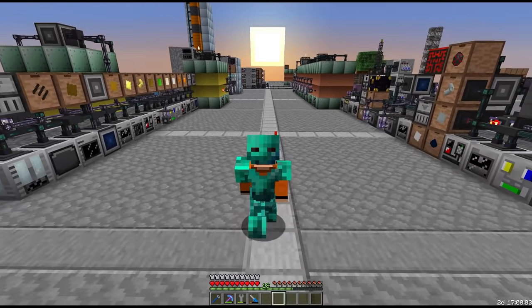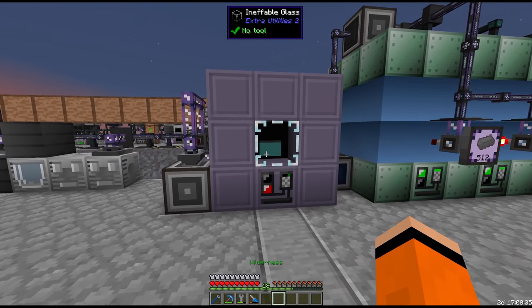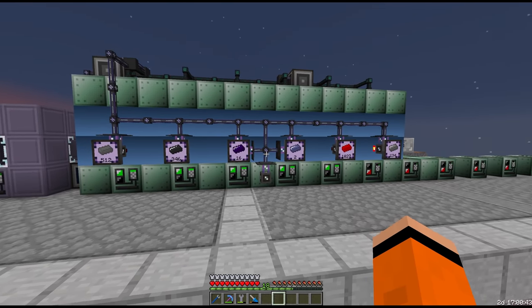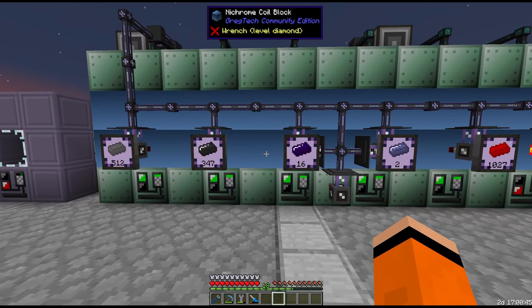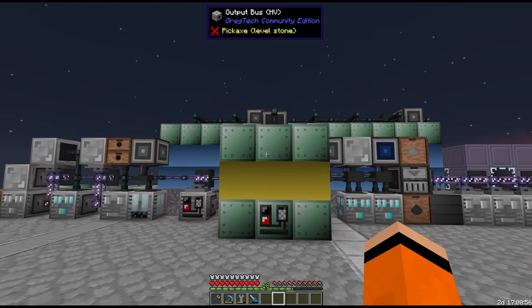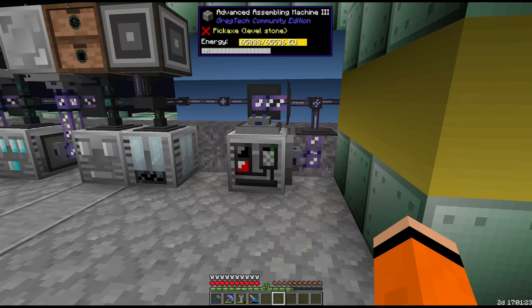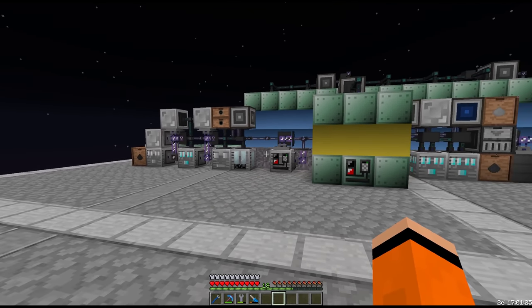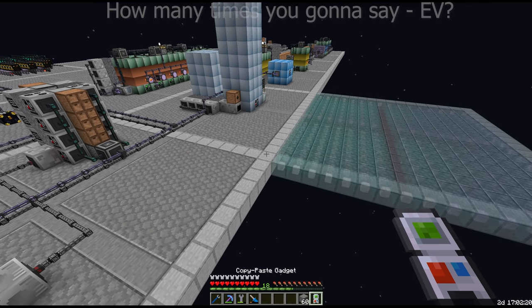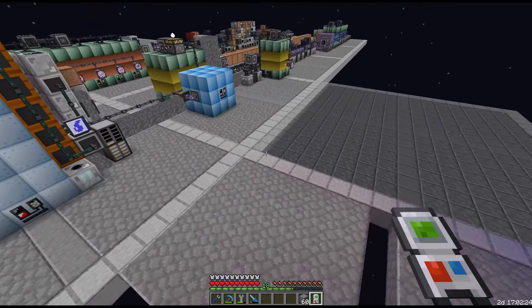Welcome back to Nomifactory. Last episode we sent the tier 2 micro miner, the first of our tier 2s. We added 5 more blast furnaces for things including tungsten and all of its variants, neodymium and red alloy. We also now have a multi-smeller and an EV assembling machine which allows us to create the next tier of circuits. Since we've now unlocked the EV components and have the ability to make EV machines, we are going to be adding our EV line today.